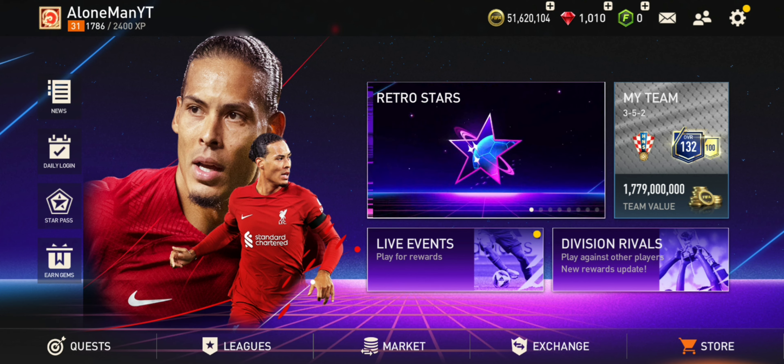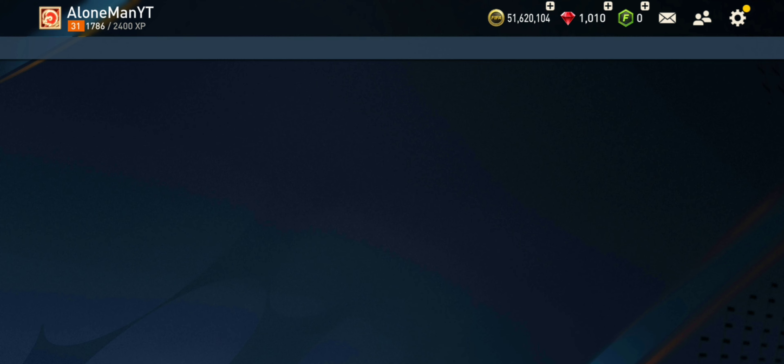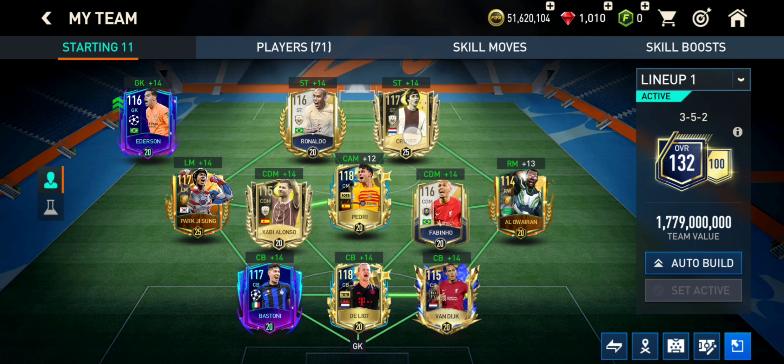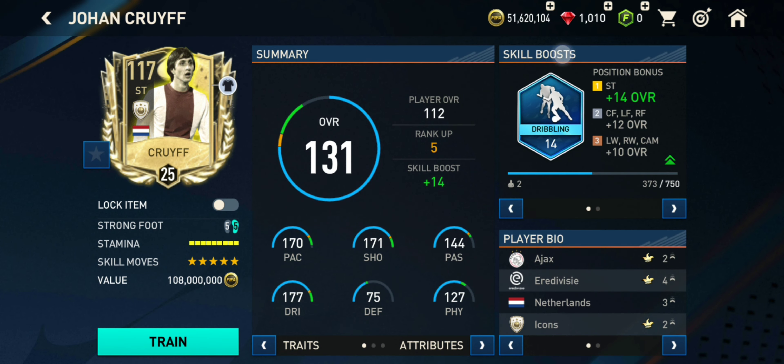I'm gonna switch to my main account. As I switch right here, I want to show you something. If you go here in Cruyff — he's 5 stars, he's 112 overall — and he's going for a really low price of 100 million. I know it's not a low amount, but if you sell a player here and there, or if you play events often, you can get to 100 million.